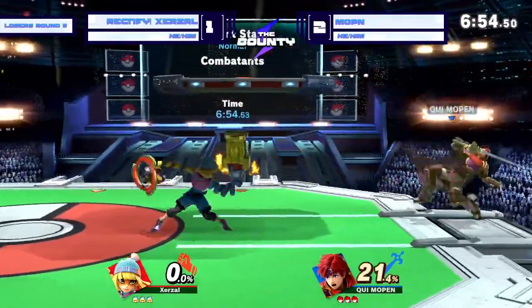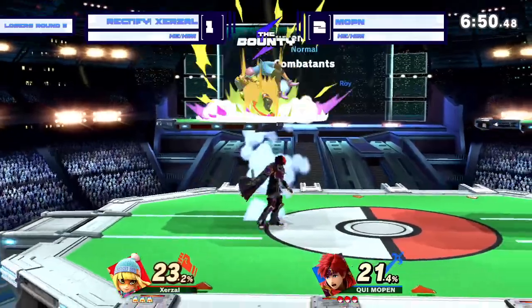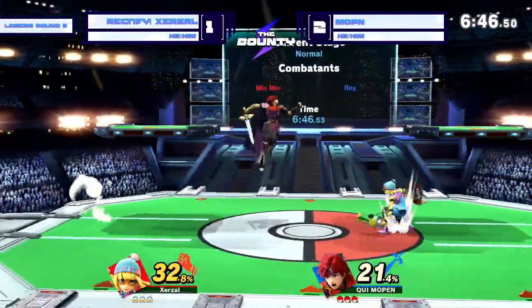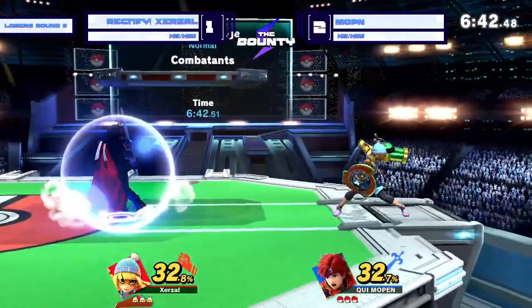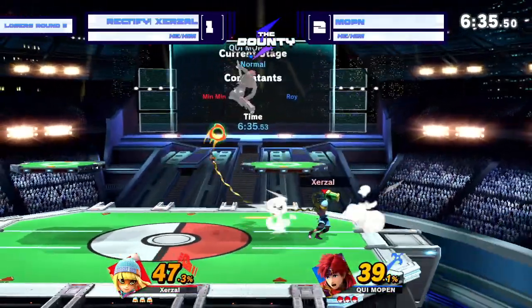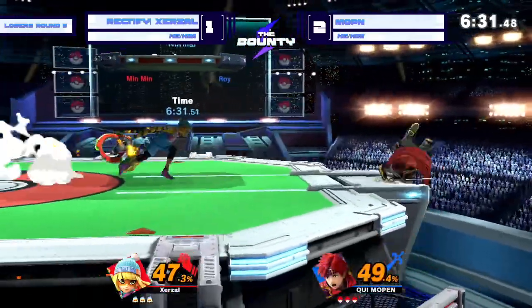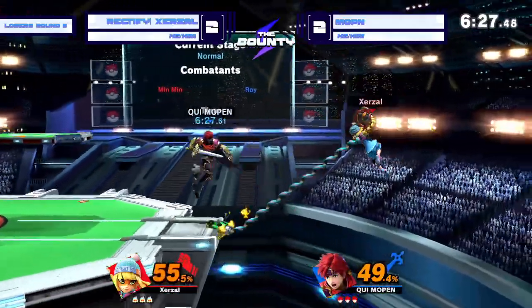All the way across the other side of the platform. Nice grab combo here. We've got the juggles, a couple parries. I like that movement and that aerial movement from Zerzl there. Zerzl's had a lot of very good mix-ups with the down air — a few weird ones to be sure, but a lot of them have been very well placed. He's definitely keeping it fresh, mixing it up a lot. Keeping Mopin guessing.